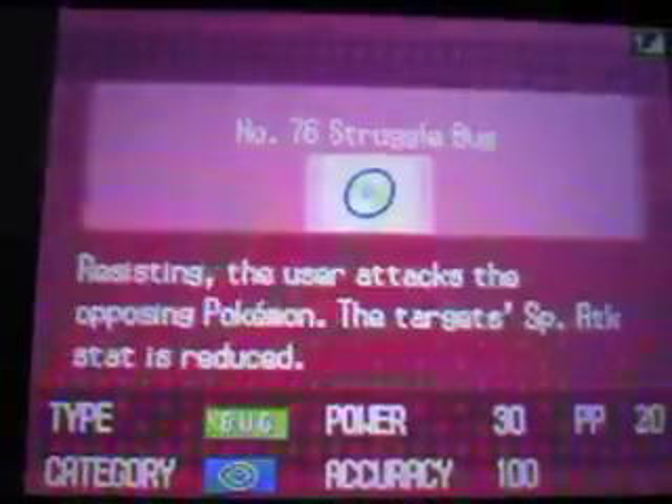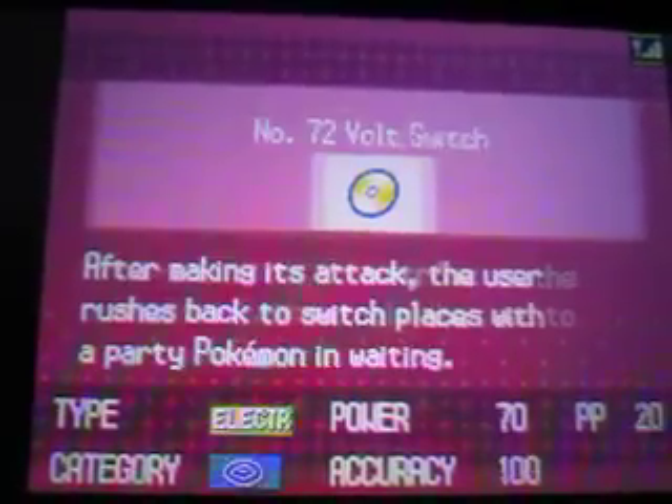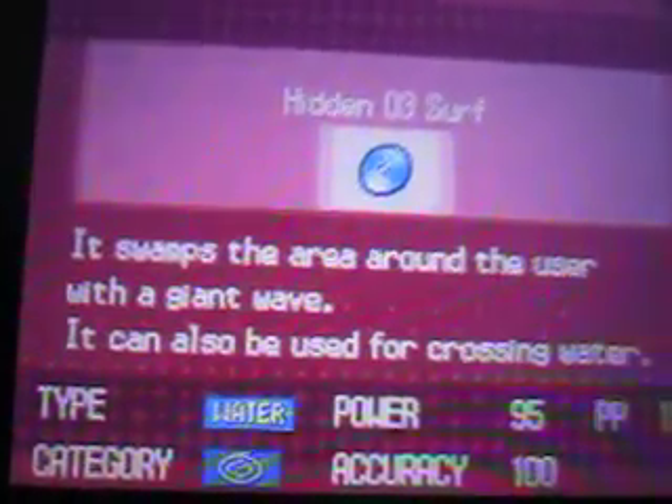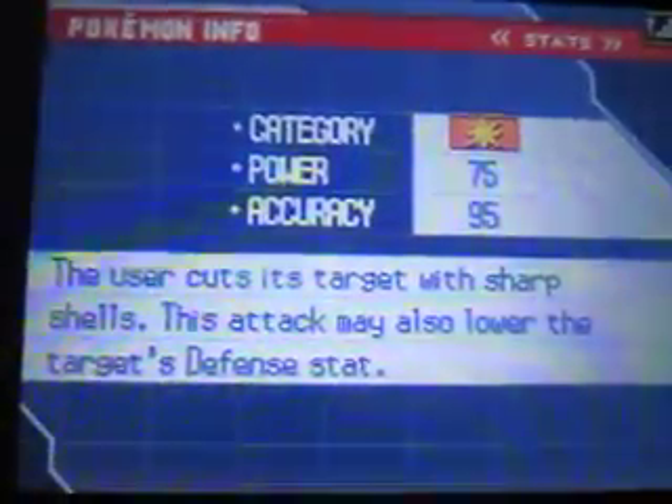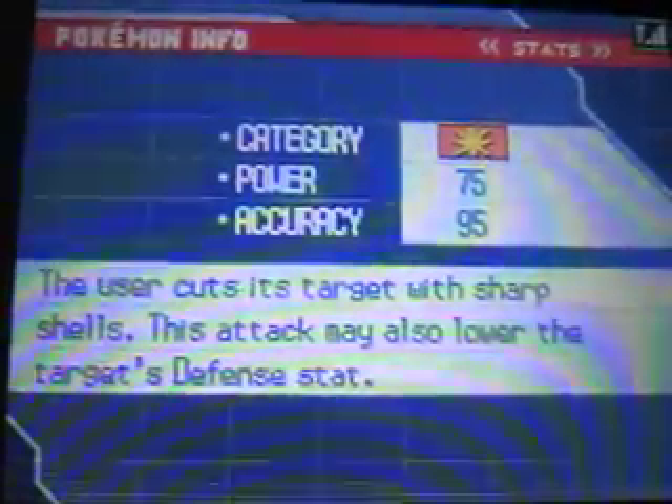I think we're now going to teach Surf to Shellblade. There it is — let's teach it Surf. I'll get rid of Razor Shell for this because I'll give it another move to replace it — Water Pulse. And that's going to be replaced by Aerial Ace, which we'll get when we arrive at Mistralton City, the home of our next gym battle.